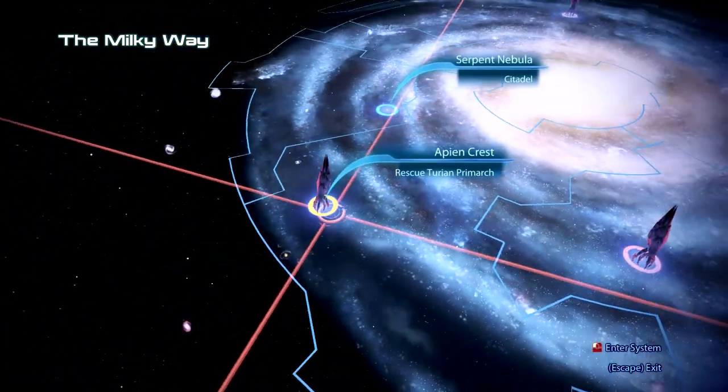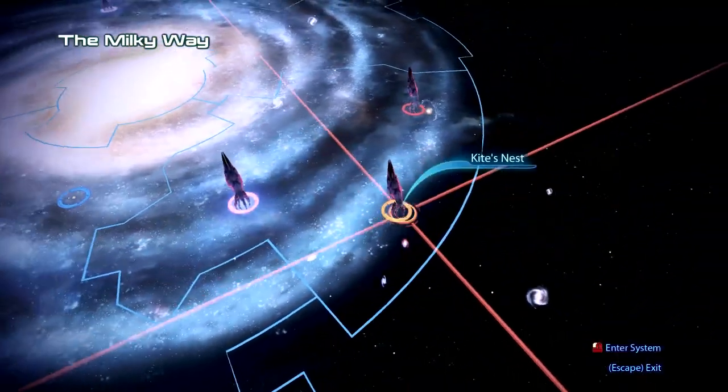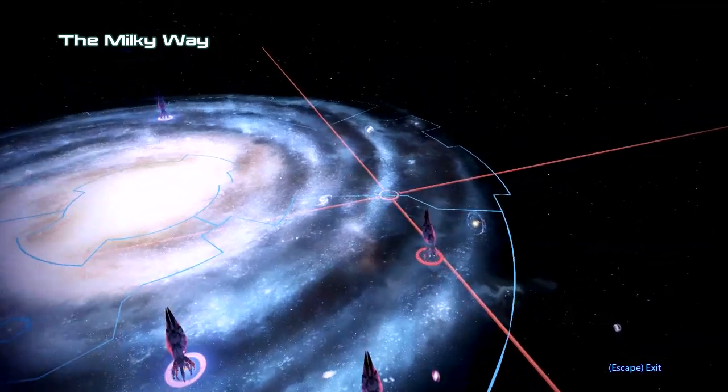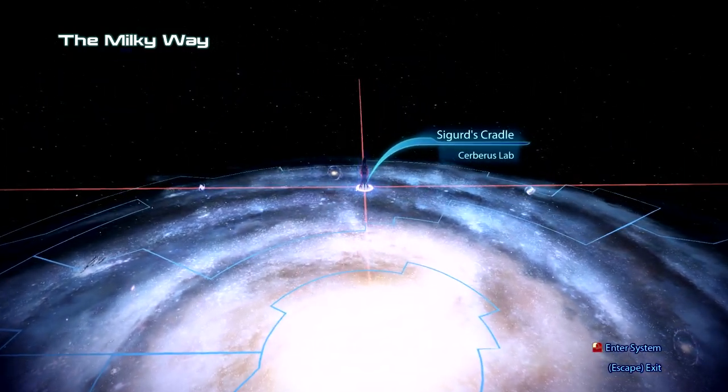Alright, big giant Reaper in the system — I get that. Exodus Cluster, Kite's Nest, Hades Gamma — there we go. Sigurd's Cradle, here we come.